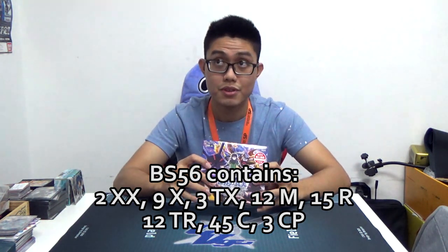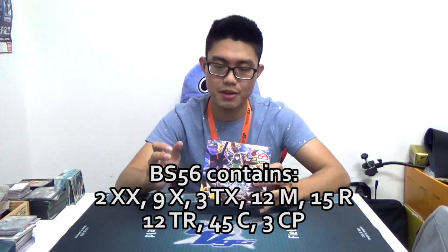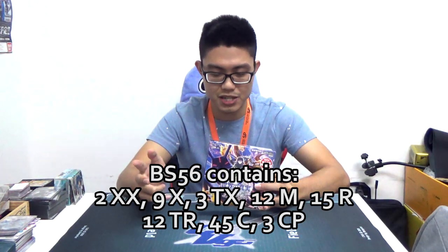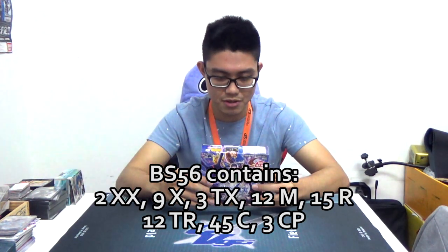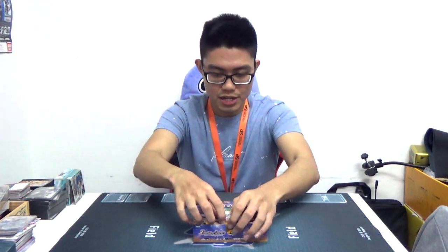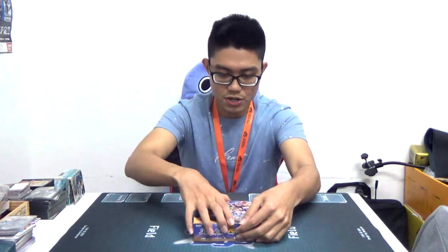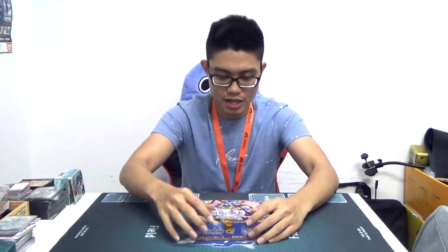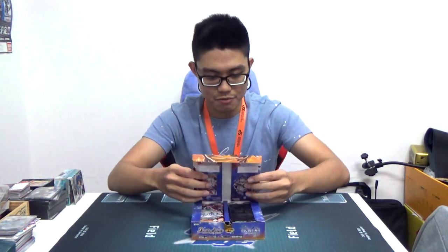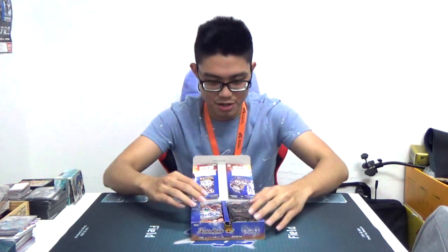We also have 3 campaign cards — the 3 swords we're getting this set — which if I remember correctly are Shining Sword X, Usuba Kagero X, and Abyss Apocalypse X, all 3 being my favorites. On the front of the box we have Asura, and the spoiler alert — the Otherworld King — because who else could ever wield Asura?